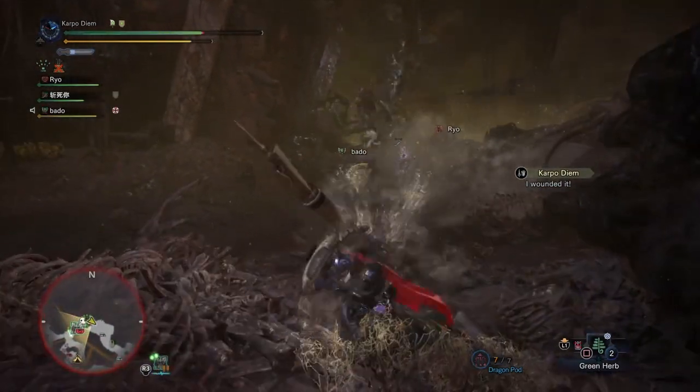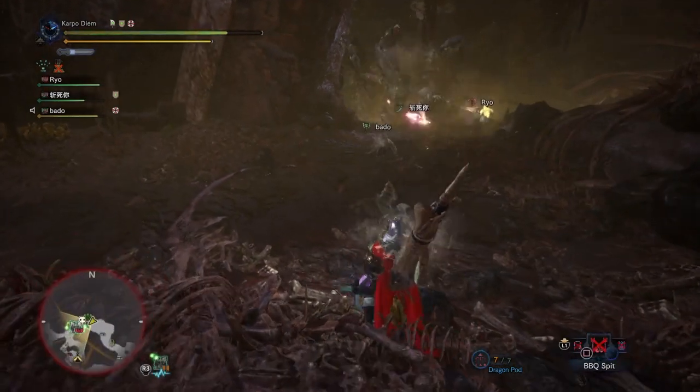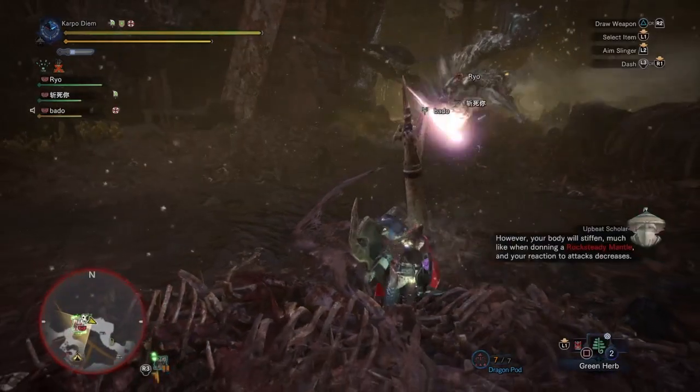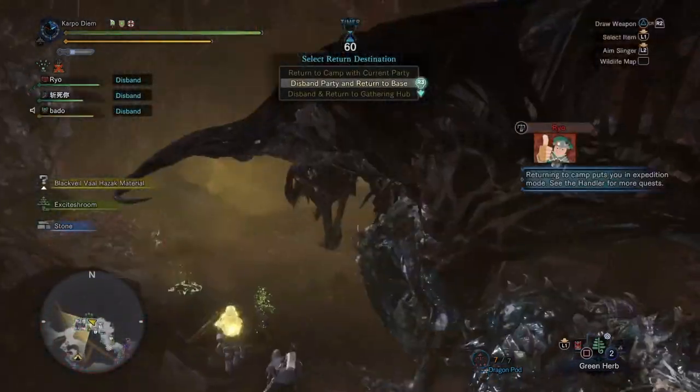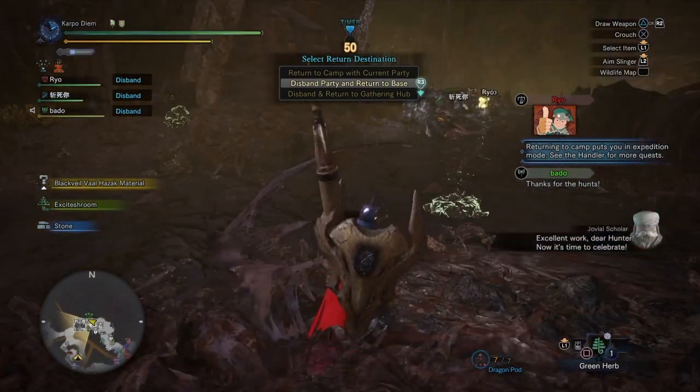You're going against a different version of Valhazak — a zombified version. When you get that influential hit that normally gives you a defense down, you're going to be turned into a zombie, which is pretty cool. I'm not going to spoil all of the different effects that comes with that.